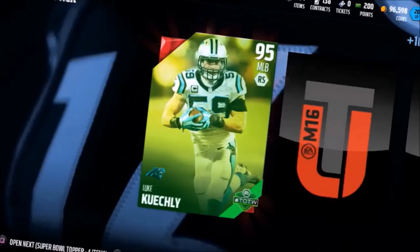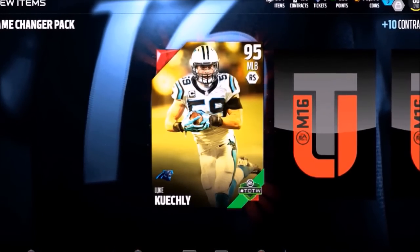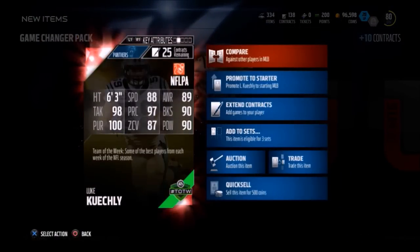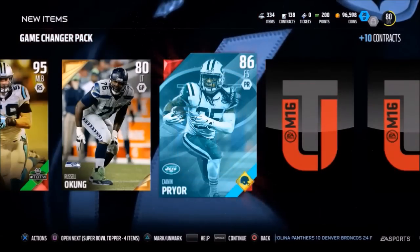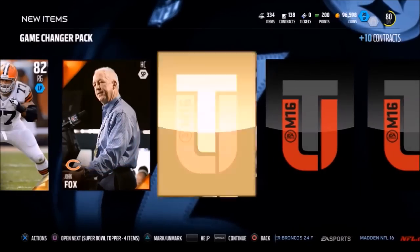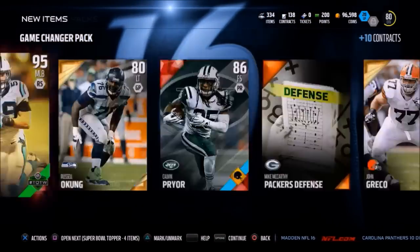Oh my god, I got the juice! 95 Luke Kuechly, Team of the Week — that's insane! My luck has been absolutely ridiculous lately, I don't know what's going on. Did you see his stats? Oh my god — you just got the best middle linebacker in the NFL, 95 overall Luke Kuechly. I still can't believe it! The elites keep on coming — Calvin Prior 86 overall free safety. Are we gonna get another elite? Are you gonna bless me with Mike Vick AND Luke Kuechly in the same pack?